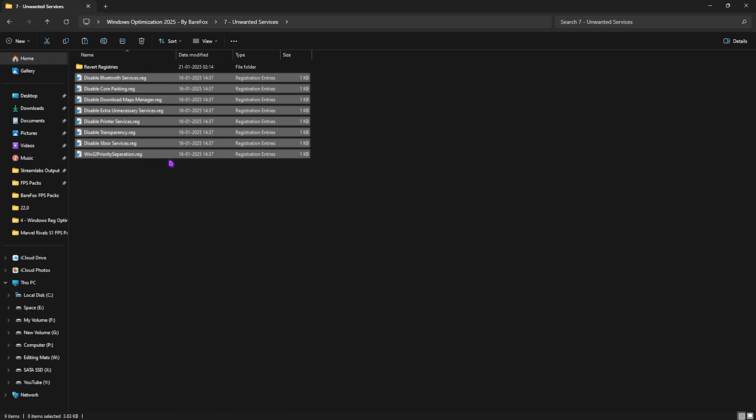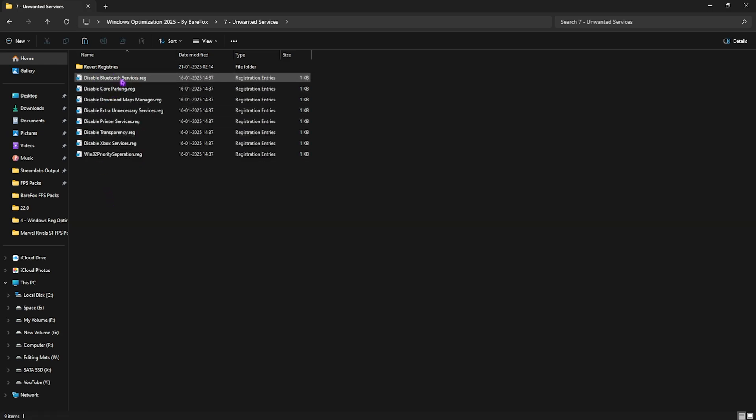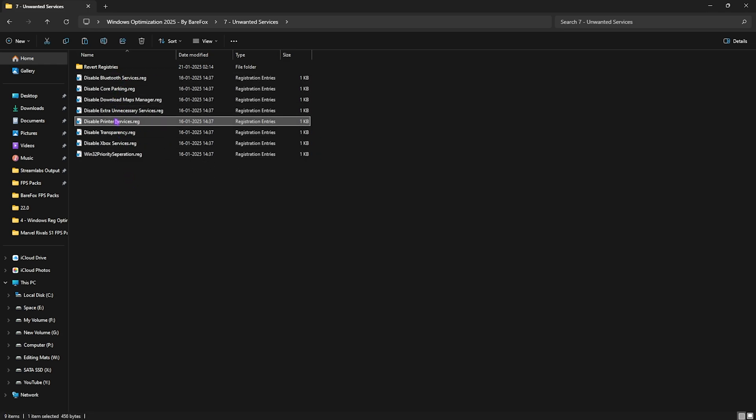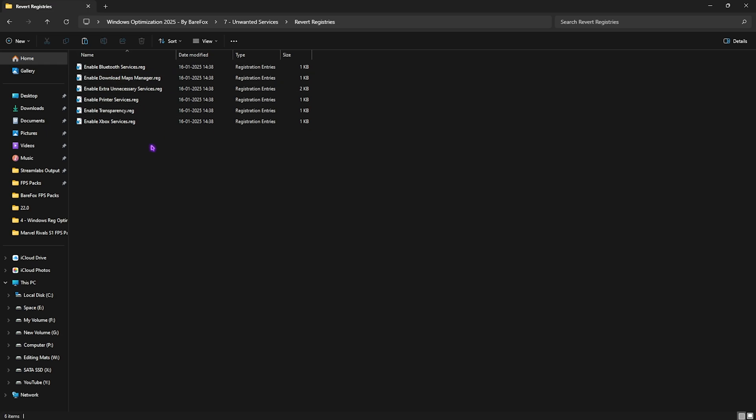The seventh folder is Disabling Unwanted Services. It contains registry files that disable Bluetooth service, Core Parking, Maps Manager, and other unnecessary services. If you use Bluetooth or printer devices, leave those enabled and disable the rest. Disabling these will give you significant improvements in FPS and gaming performance. If you want to re-enable any, use the Revert Registries folder.